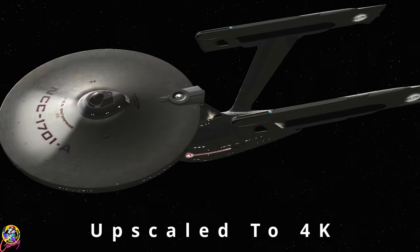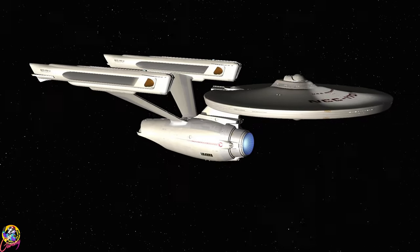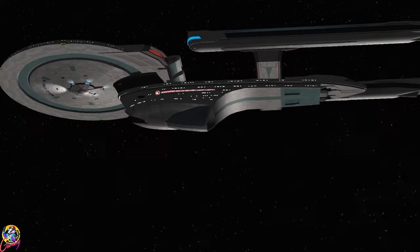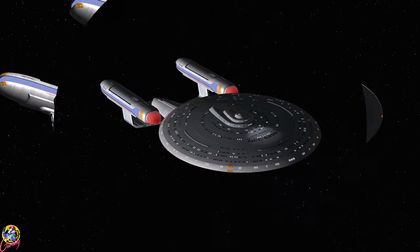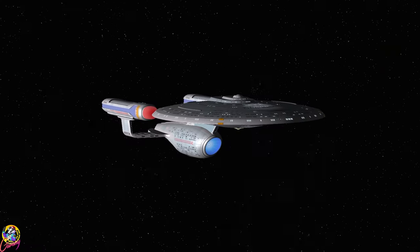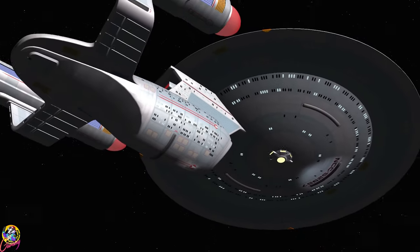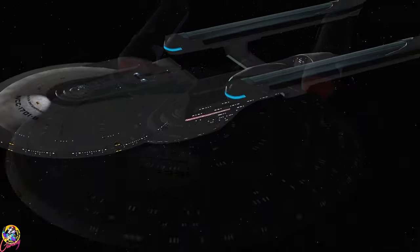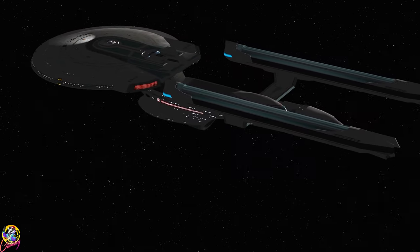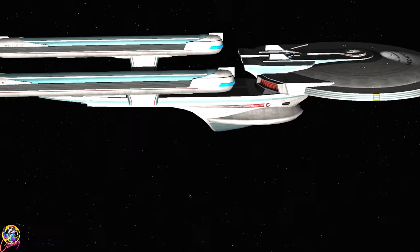Hey guys, Retro Badger here, hope you're all well. Today we're going to continue our Time Battle series — we're going to put the Enterprise A and the Enterprise B against the Enterprise C, the Ambassador class. I think the difference between the Enterprise C and Enterprise A is going to be enormous. I almost wonder if just a few blasts from the Enterprise C's phasers will take out the Enterprise A. The Enterprise B should put up more of a fight, but how much more I'm not sure. The Enterprise B will be tougher than the A — can it pose a threat to the Enterprise C? Let's find out.